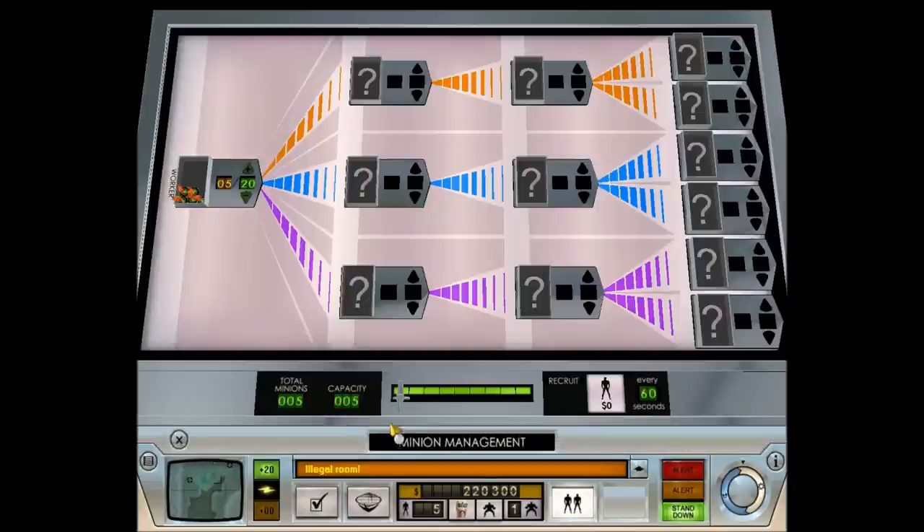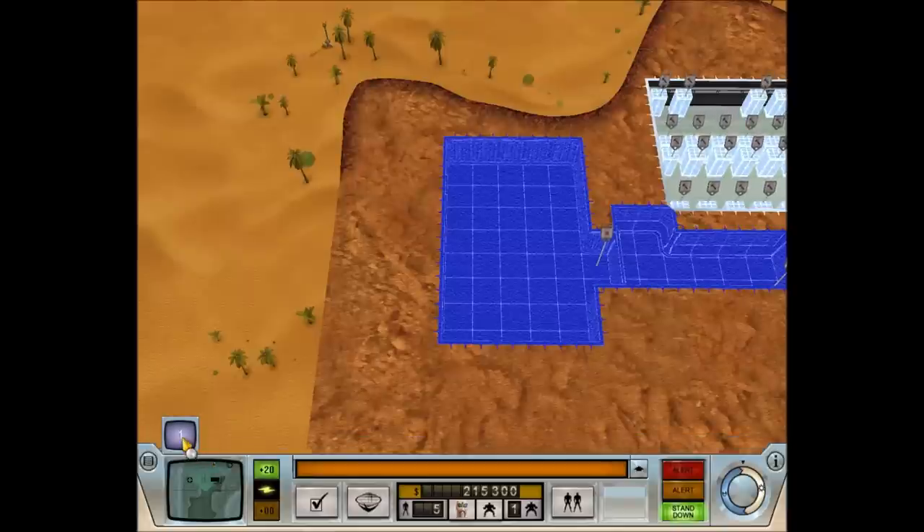What we've got here is our minion limit at the moment of five, and our recruiting slider is set to nothing — so we're spending no money for extra construction workers, which means we'll get one every minute. If we bump the slider to the right, we'll spend money to get construction workers quicker. At this point it's not really worth it.